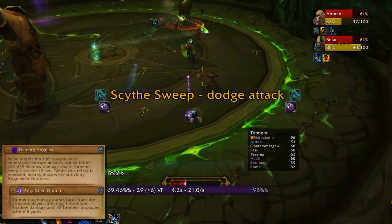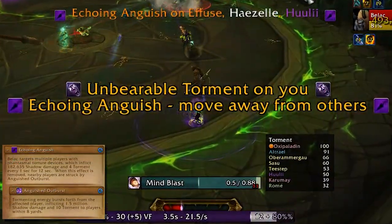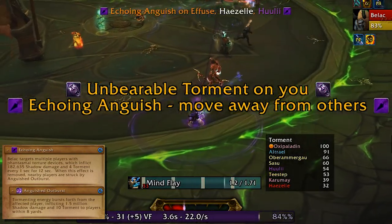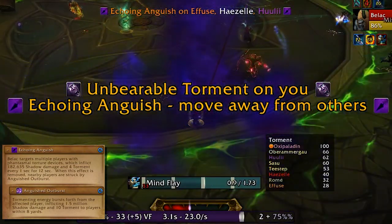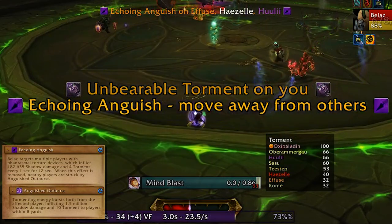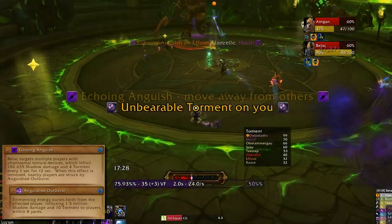Echoing Anguish will be put onto multiple players, which does damage and builds torment on them. When it ends or gets dispelled, it'll explode in a purple poof of damage and torment. Get clear of other players when you get Anguish, and healers should hold their dispels until the target is safely away.